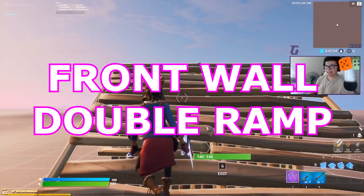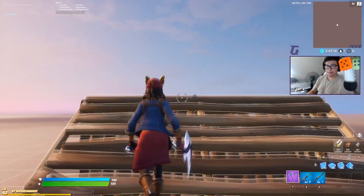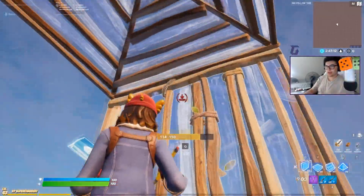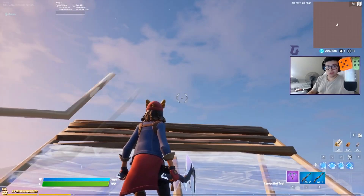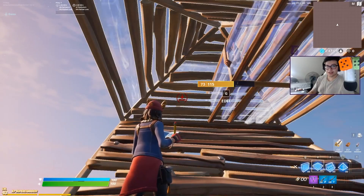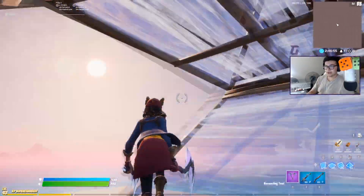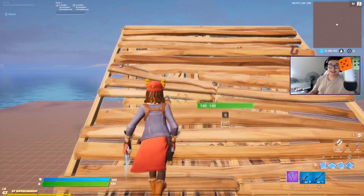For the first tip we're going to be discussing the alternative method for achieving the double ramp. Typically you might be doing double ramps by setting them up with a Thwifo cone — placing two walls and a cone — or doing a double edit where you place a floor and a cone, edit the floor vertically and the cone horizontally to set up the double ramp. But I have an easier way for you guys to set up a double ramp.